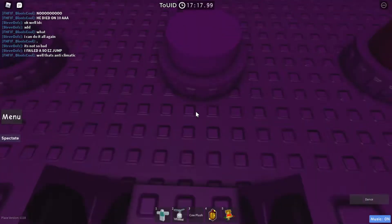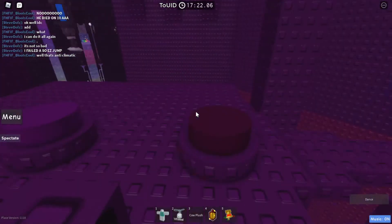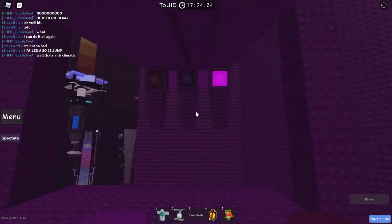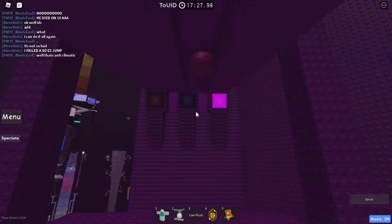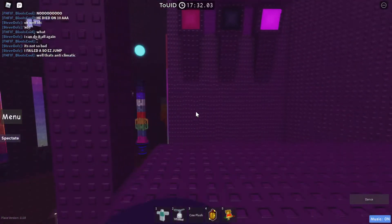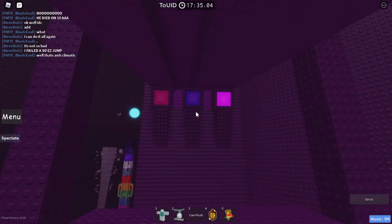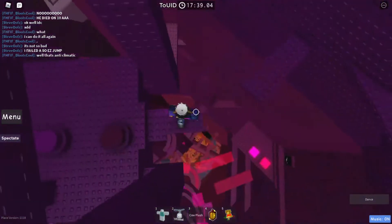So the first thing you have to do: push the pink ball and then move all the way to this side. Then push the red ball and move it all the way to this side. Then push the purple ball, wait for it, and move it to this side. Okay, now you can go over here.